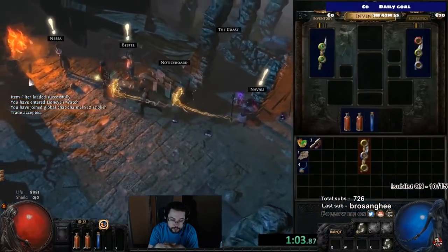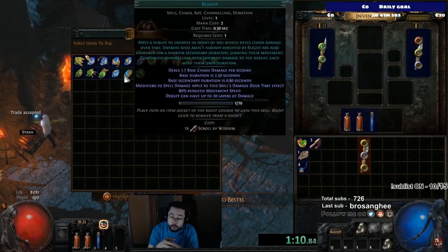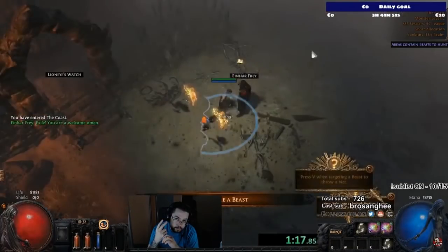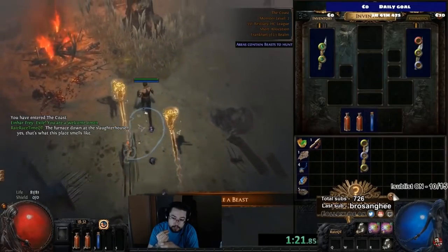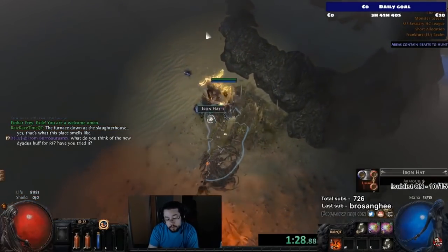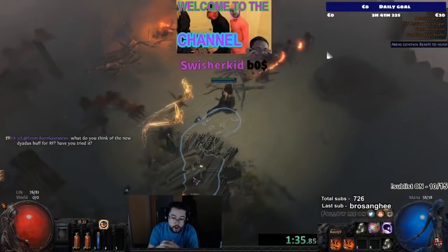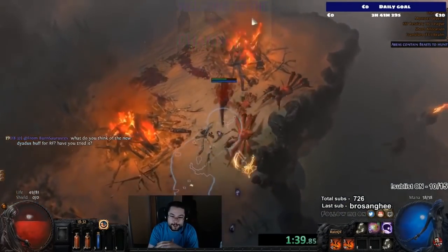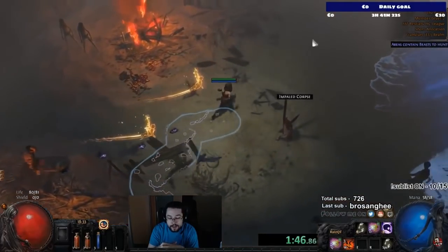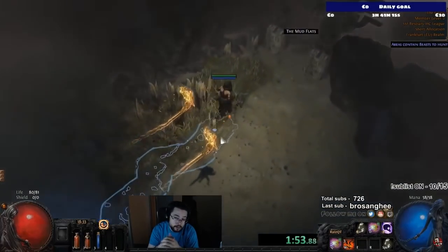What you're looking for in terms of weapons is either a blue-blue wand — blue-blue meaning the blue links — and for it to be a magic wand. The reason for that is because we can use a recipe to get plus-one to Chaos Gems for our Contagion, which is immensely useful and something you'll be using throughout the majority of the beginner run. Or we look for our end-game Essence Drain setup, which would be a blue-blue-green wand, but keep in mind that if it's not a magic item, you won't be able to use the plus-one gems recipe, which means you need a Transmute.